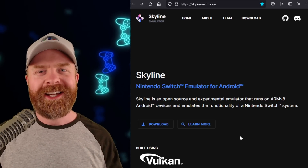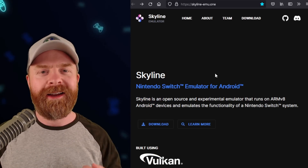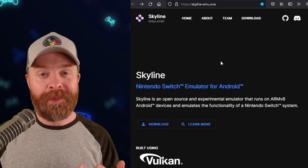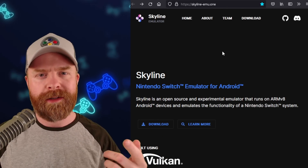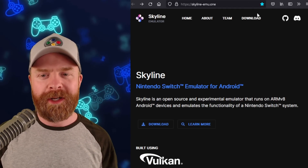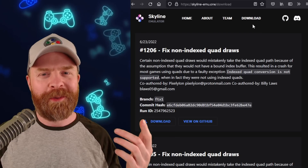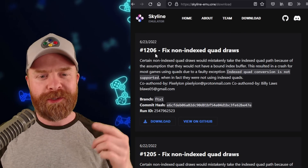And speaking about awesome emulators, next up we're talking about Nintendo Switch emulation on Android with Skyline. Skyline has a brand new public build. To pick it up, head over to skyline-emu.app — I'll leave a link in the description below. Once you're there, click on the download button at the bottom or at the top, and then click on download for version 1206.